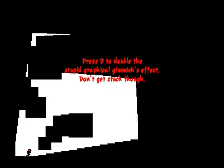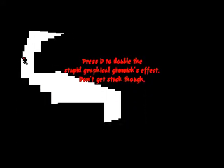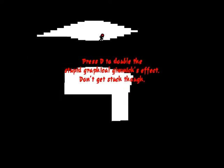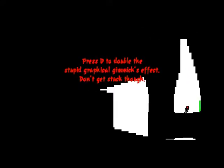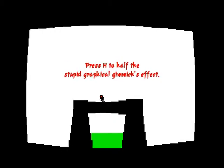Press D to double the stupid graphical gimmick's effect. Don't get stuck though. Getting stuck. Through here. And down here. And we made it! Press H to half the stupid graphical gimmick's effect.